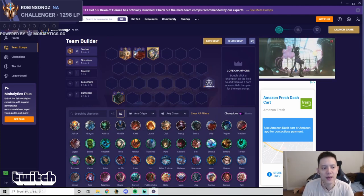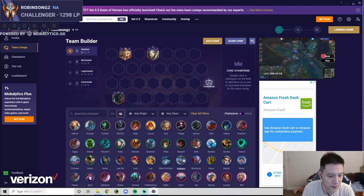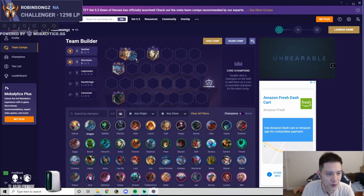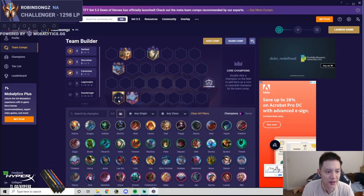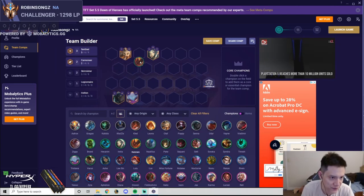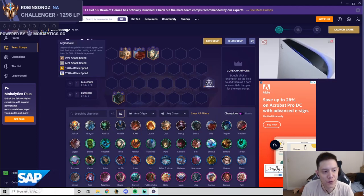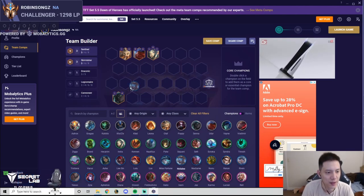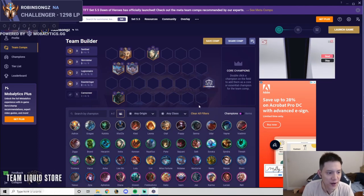This level four board is really flexible into mid-game. Skirmisher strength ranking: Nidalee is strongest, then Lee Sin, then Cannon, then Udyr. At level five with Nidalee, you can play Riven for Legionnaire and Dawnbringer, one of the strongest openers. If you don't hit Riven, play Gragas or Soraka for Dawnbringer. You can also play Tristana to activate Cannoneer with Senna. If you don't have a Legionnaire or Cannoneer option, just play another Skirmisher — Cannon or Nidalee — and benefit from the Skirmisher buff.